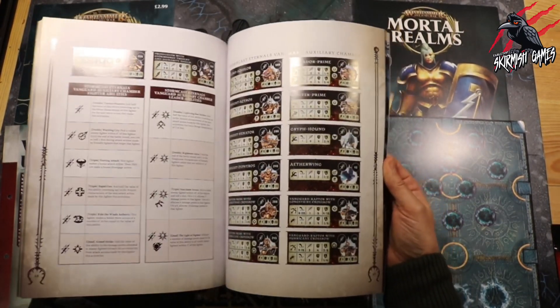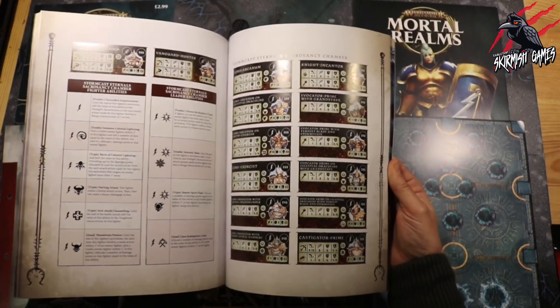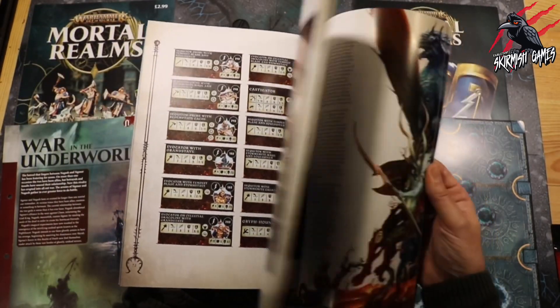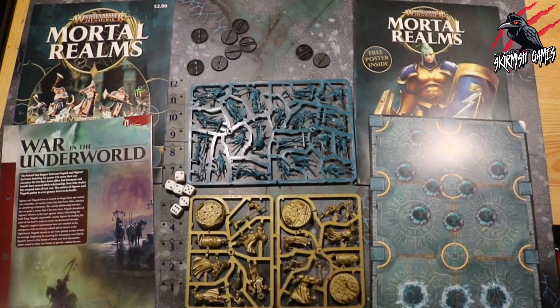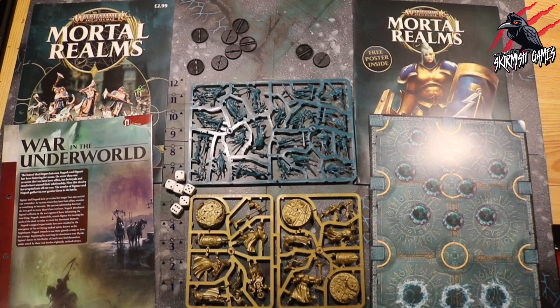The Sentinels of Order book is going to have all the cards you need to play the Stormcast Eternals, and you can see there are quite a lot of options — pages and pages of fighter types and fighter cards. It's a huge amount. With this book and those two card packs you'll be able to make use of all the Stormcast Eternals that come from all the weeks of the Mortal Realm subscription.